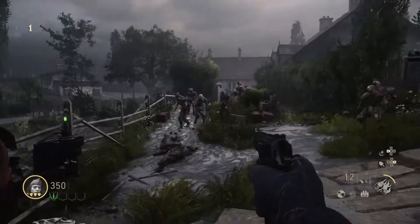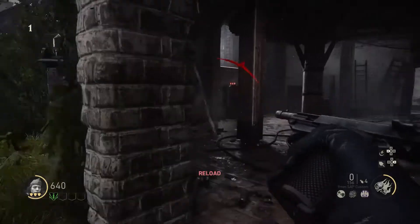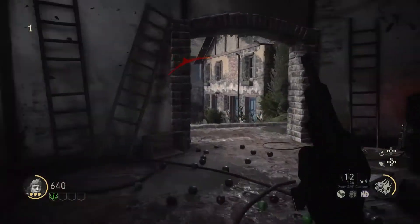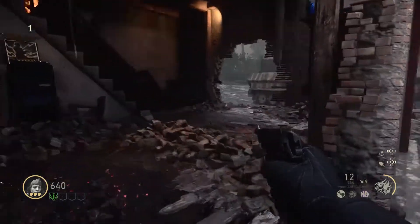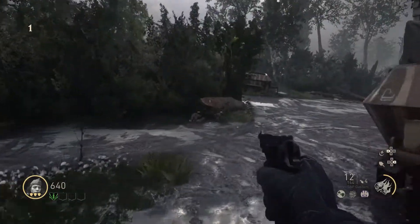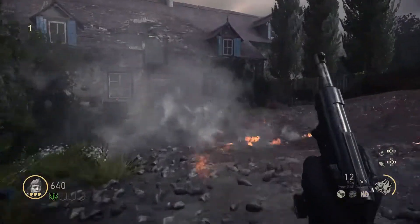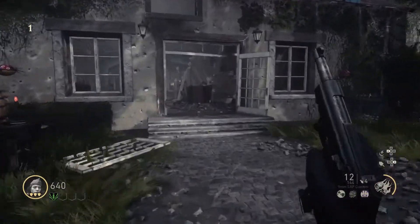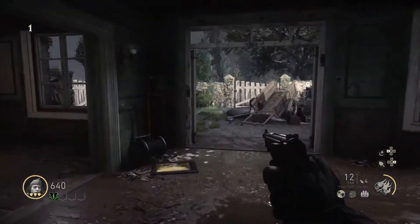This is how you unlock the Pack-a-Punch. There are 3 batteries around the map. Each one starts out unlocked and then as the rounds continue you unlock more. So you have one there — that one's always the first one if you're playing solo — and then there's two others, one over here and one over there.